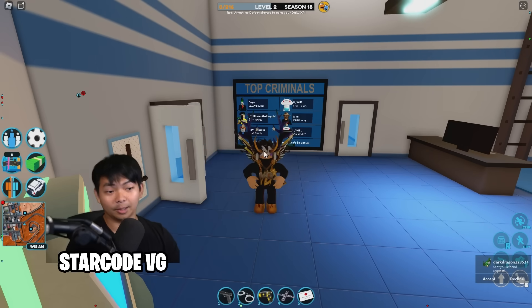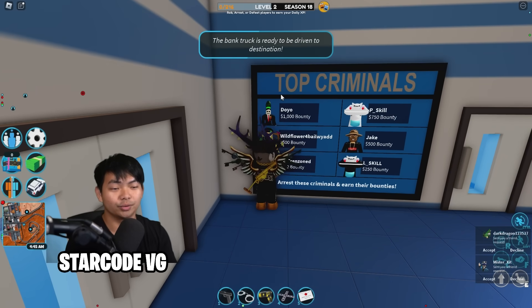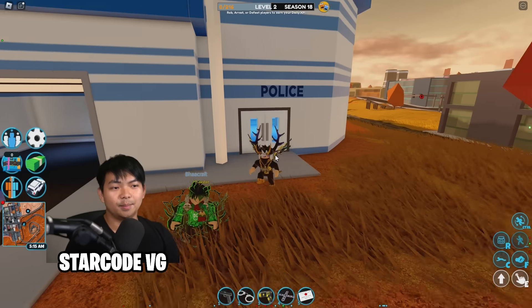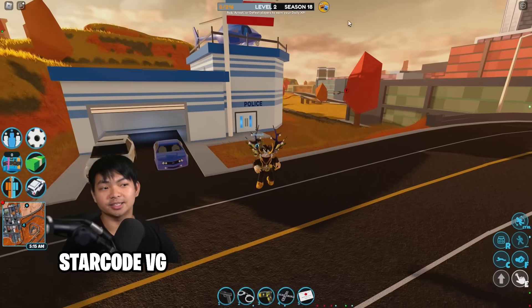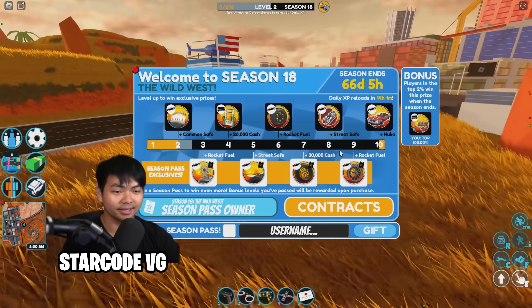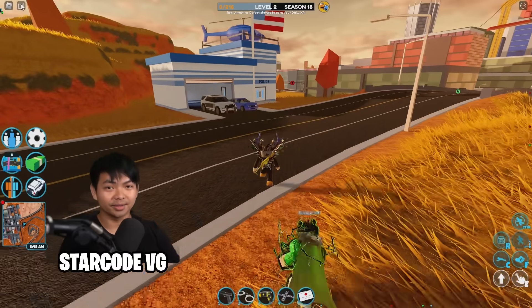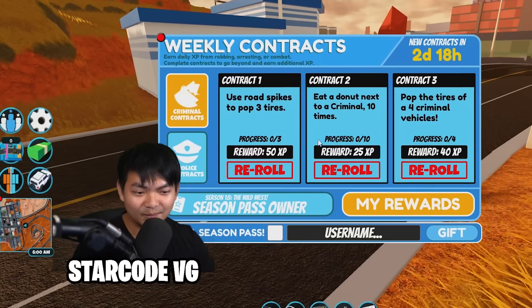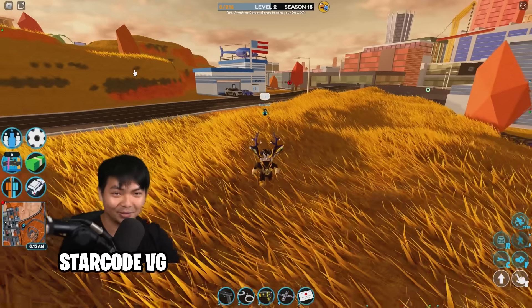That's basically everything for this update. There's more bounty for criminals, some robbery changes through the group system, and a big one: when you die in jailbreak, your bounty will now stay the same — it won't disappear. That's everything you need to know for Season 18. Let me know what you think in the comments!